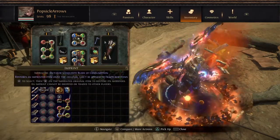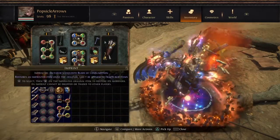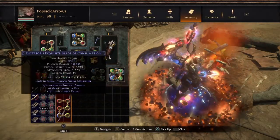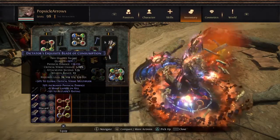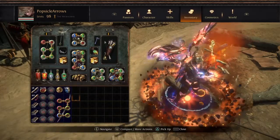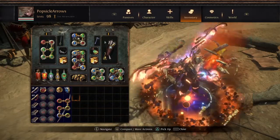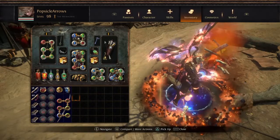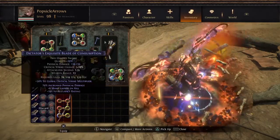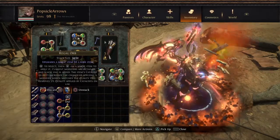Not only can you imprint it, you can also regal and split it and then apply the imprint after, potentially getting two of one item — such as the Dictators' Exquisite Blade, or at least one Dictators' Exquisite Blade of Consumption from the imprint, and then the second one will be just that with that mod. Now this is a 50-50 roll; there is a chance that you will not get it, and as such you have to be prepared that sometimes it's just the way it is. On average it is 50-50, but I've gotten three or four split beasts without it working.